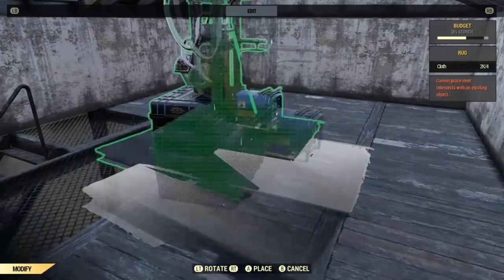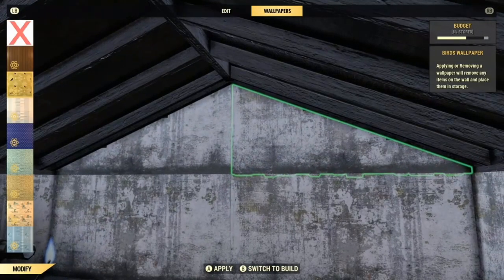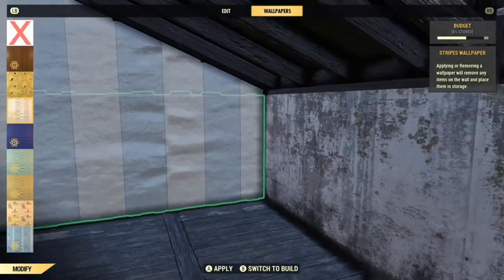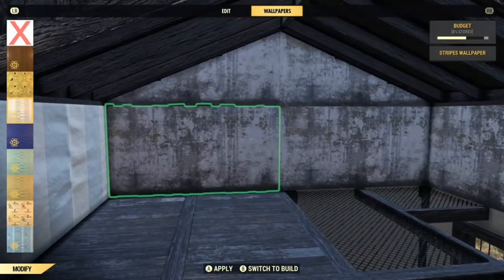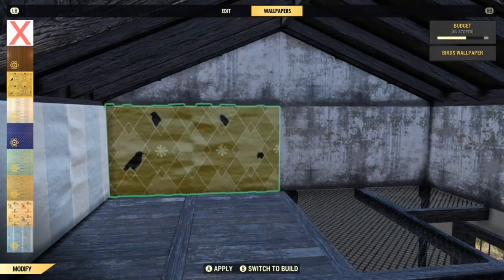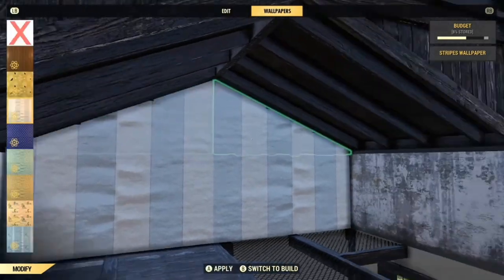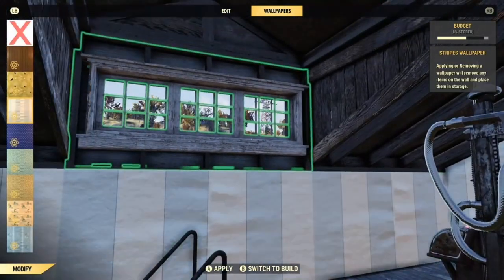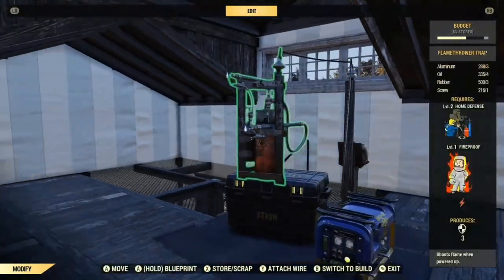I'm going to take my contraption down and put some wallpaper up just to show you that this all works. I tend to like the plainer wallpapers — all the solid colors. I don't mind some patterns, but for a lot of the solid-pattern wallpapers the pattern is too big. If you were ever a little girl and your father got you a doll's house and wallpapered it, the wallpapers sort of remind me of that — human-size wallpaper patterns in doll's houses. I quite like this one.